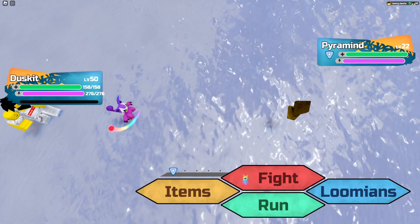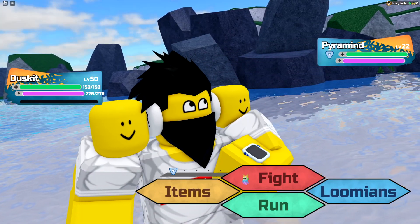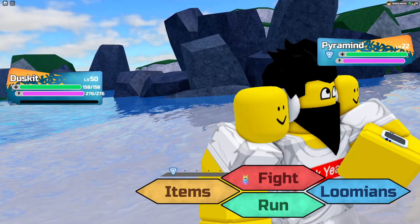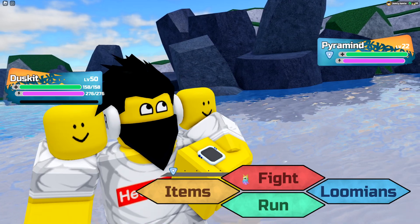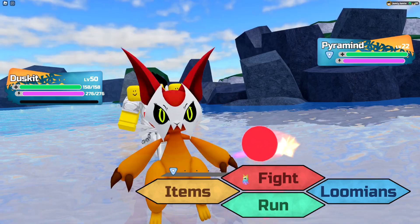For these new reskins, I'm pretty sure you don't have to do the mastery to unlock them in the wild like you have to do for the normal Pyraminds. Although since you only need a mastery level of 29, you might as well unlock it and also do the mastery so you could potentially find an alpha or gamma version of the normal Pyramind while you hunt for the reskinned version.